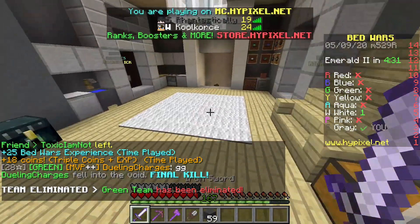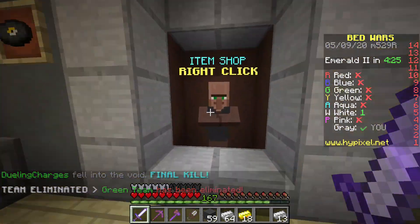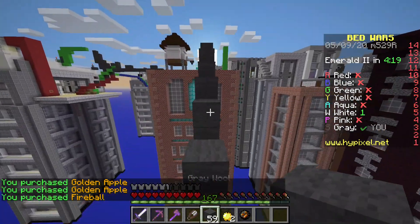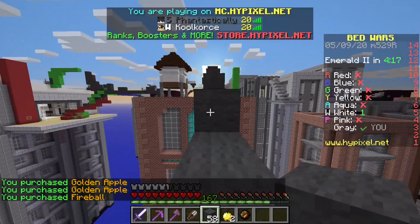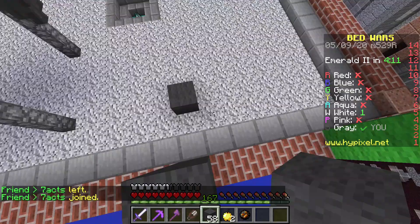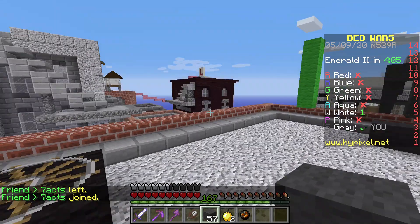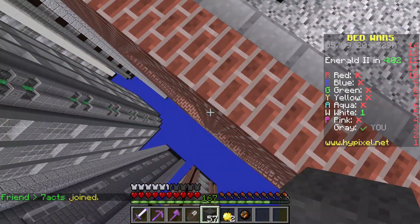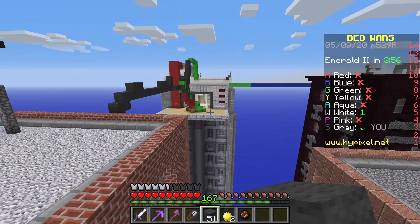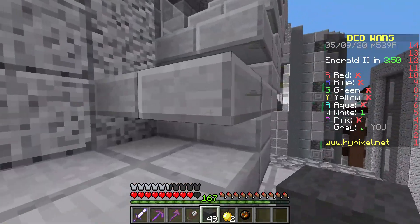It's down to me and bedless white. Hopefully he doesn't have emeralds, because in solo, Invis is ridiculously overpowered. I'm not entirely sure where he is — is he about to use Invis and get my bed right now? I'm kind of scared. I don't know where this man is. I guess I'll go to mid and get a tracker. The only way he could get to me without a pearl is this way, so I should be safe to go to mid and get a tracker to find out where he is.